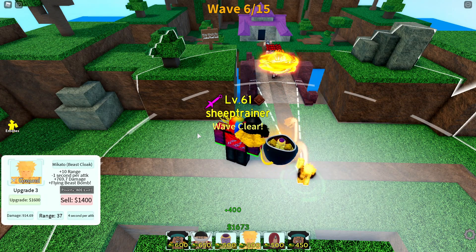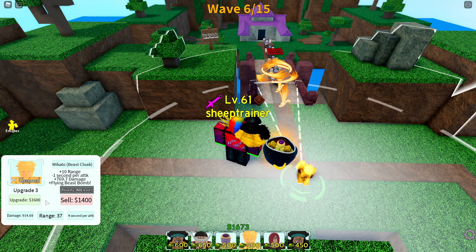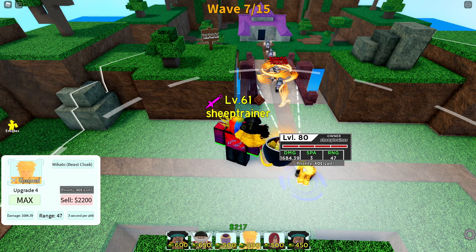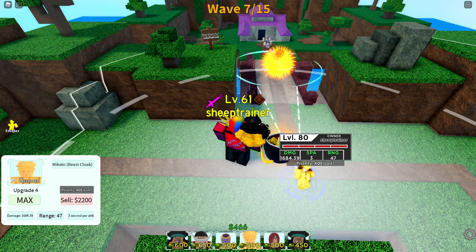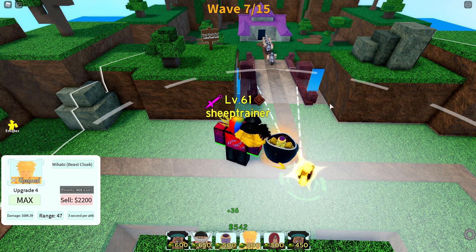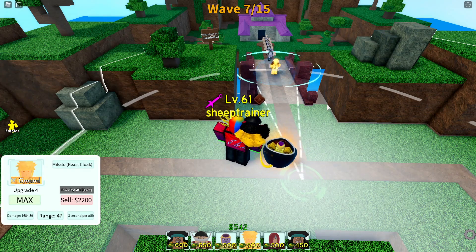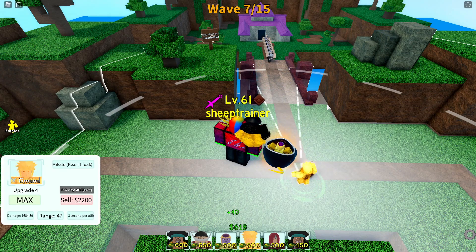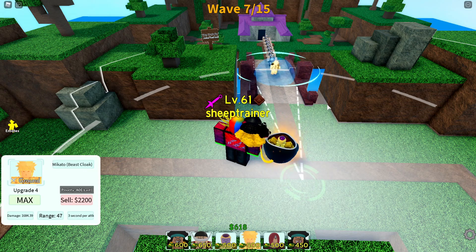Minato is probably one of the best six stars. 1,600 for his next upgrade — I think this is the last one, yes. He has four upgrades. At level 80 he does 1,684.39 damage, attacks every three seconds, and has a range of 47. Very, very good. For his last animation, he'll throw his kunai, teleport to them, and use Rasengan to hit them down — basically what he did to the Masked Man, which I tried to recreate in the thumbnail.